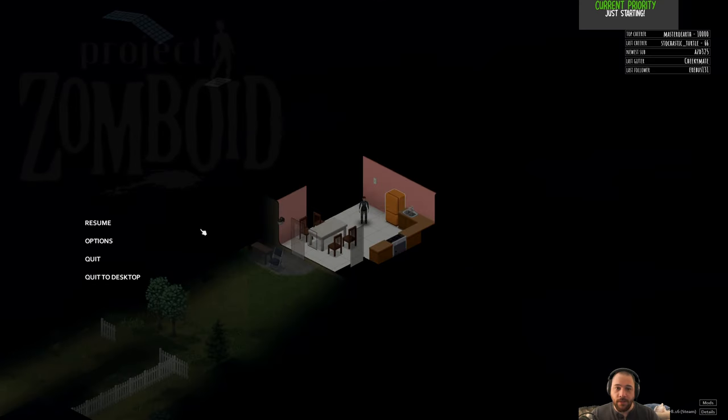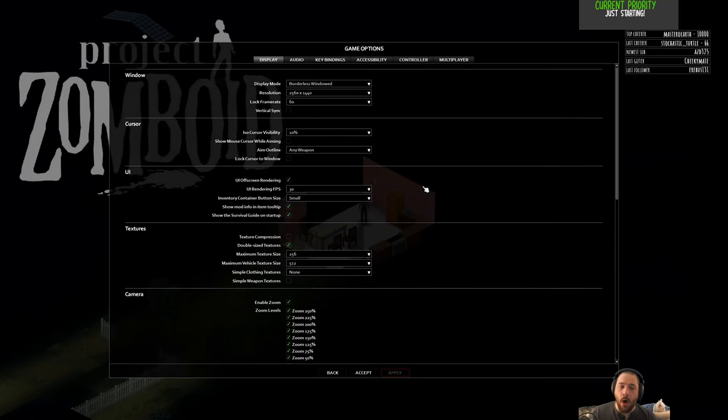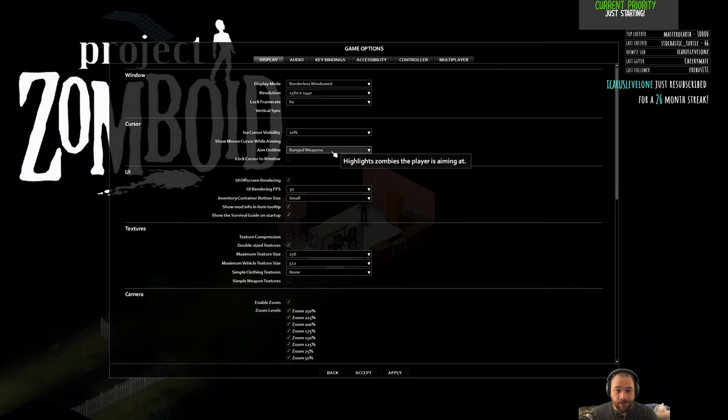The only change I've made in the options that I suggest all players make is turning Aim Outline from default—which only highlights targets with ranged weapons—to all weapons. In Project Zomboid, the only ranged weapons in vanilla are firearms, and firearms are loud. Unless you know what you're doing, you'll attract more attention than you kill zombies. Changing Aim Outline to all weapons gives you a visual feedback: if I swing right now, I will actually hit them.